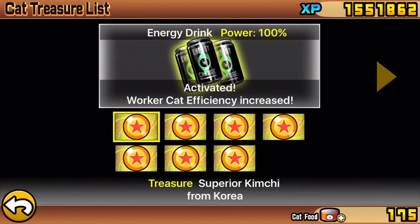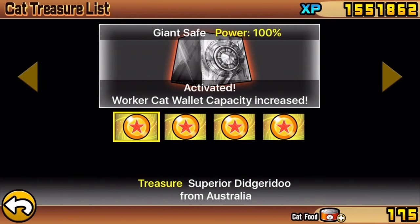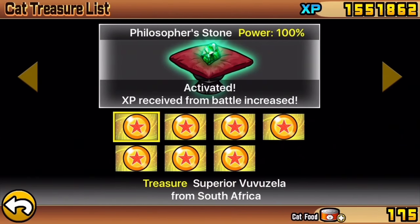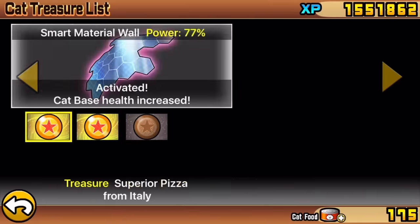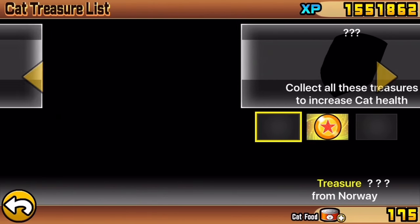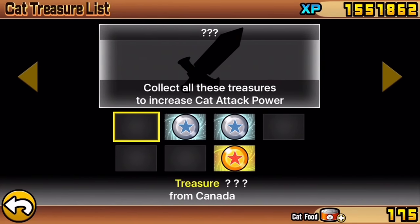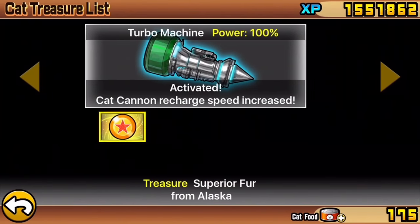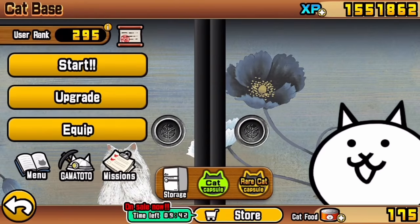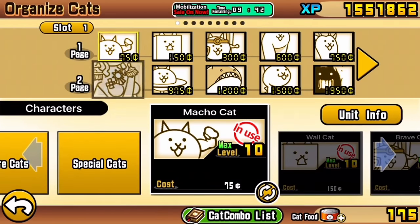We already have all the Chapter 1 Moon treasures superior, so make sure you got that first and then come back to these. These are the bare minimum treasures you will need to beat Chapter 2 Moon. As you can see, I do not have the cat health or the cat attack power, because I wanted to showcase that it is possible to beat it without those two main treasures. So if you don't want to grind all the treasures right now, you can just get the basic efficiency, wallet, and cat production speed, and you should be good to go.